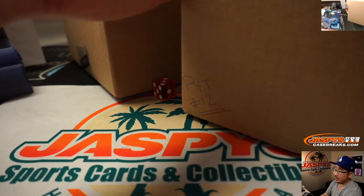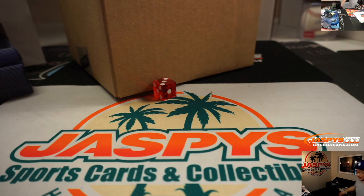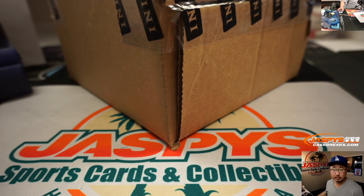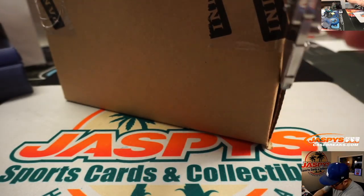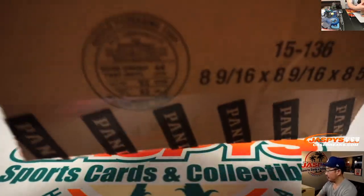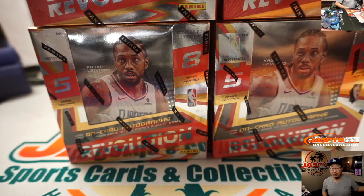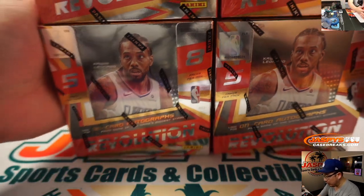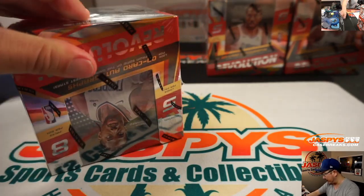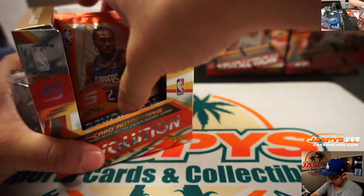We'll save the right side for Pick Your Team 12, which is on the site right now — no team randoms or anything like that, so we've marked that 12. If you want to get your team straight up, get them now before they end up in team randoms. In Revolution Basketball, autographs are few and far between — only about three autographs per inner case on average. It's really the different short prints and parallels everyone's chasing. The Galactic Super Short Print is one per master case, so we'll be hunting for that as well.